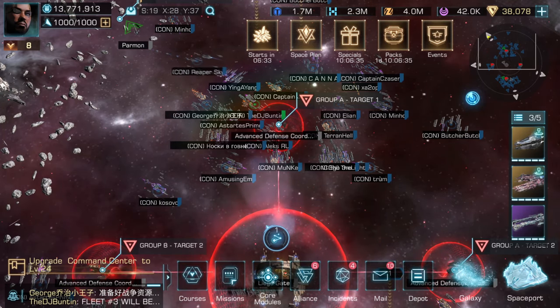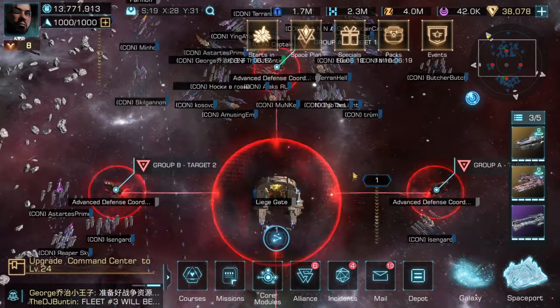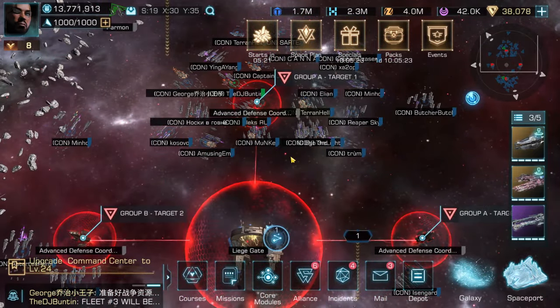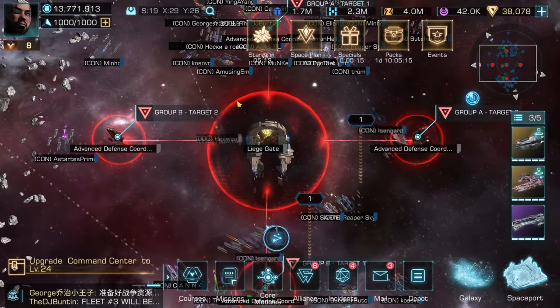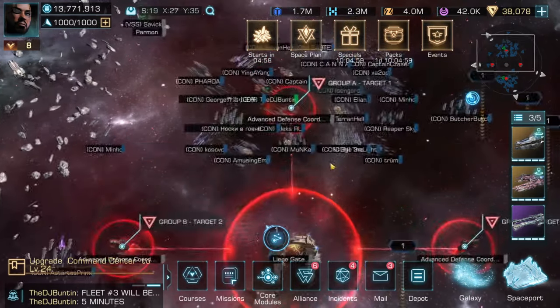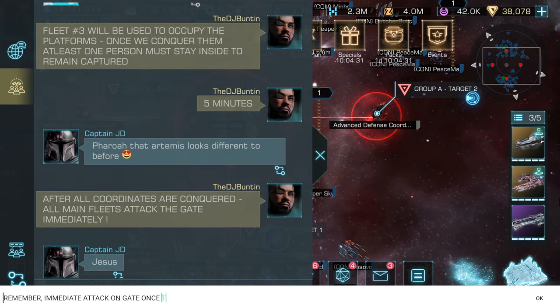And that's about it for capturing the AGN. Let me know how it goes for you and how fast your alliance manages to do it. What I recommend is after you capture the AGN, just start taking out posts straight away — that's what we did. We captured as many as we could before all of our fleet commanders got tired and went to bed, and we transferred pretty much the entire alliance into the AGN before the 24-hour mark, which was amazing to see.